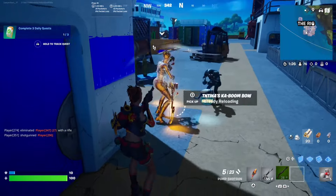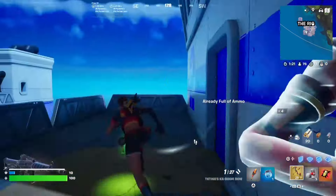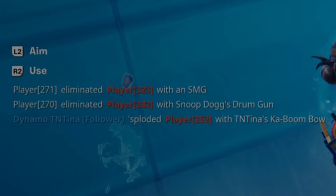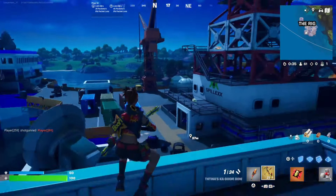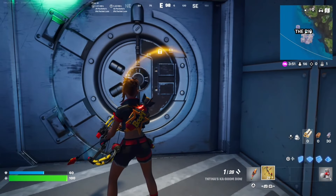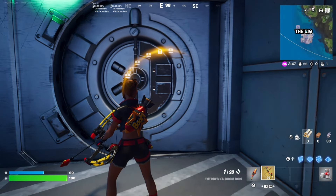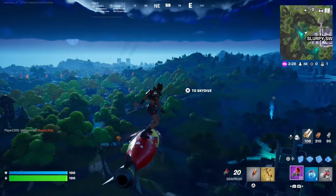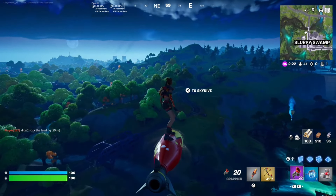That other guy is across the location. I got the Boom Bow, and I'm going to grab the key card and TNTna for my team. I have no idea where that guy went so I don't think he's here anymore. I'm going down to the vault mainly for some more shotgun ammo for my Boom Bow, along with some more meds and hopefully a grappler. Alright, I'm leaving the Rig — I got a grappler and some meds. I'm surprised there aren't more people coming to the Rig.